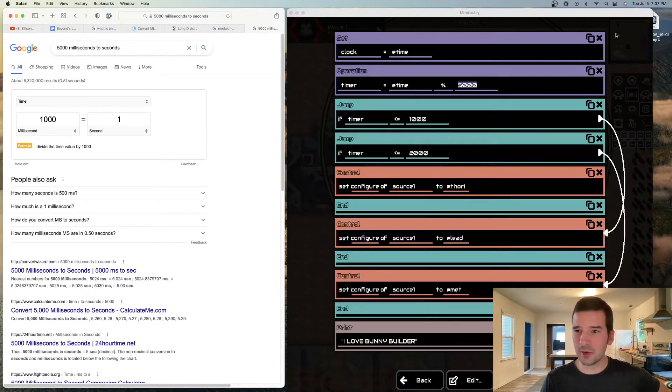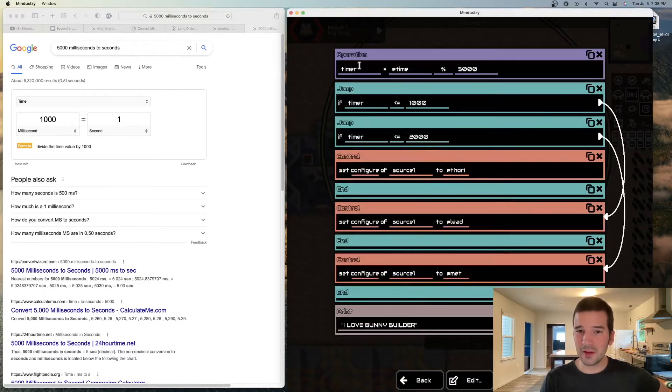That's basically it — that's how you make a timer. Timer equals @time % 5,000 gives you the remainder of Unix time up until 5,000 milliseconds. At 1,000 milliseconds or less, jump to lead; at 2,000 milliseconds or less, jump to metaglass; from 2,001 up to 5,000, it goes to thorium. And that's the code. That's how you make a timer that switches a source block or anything else.